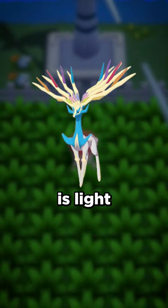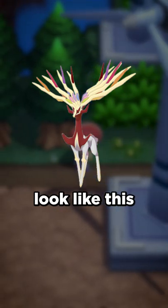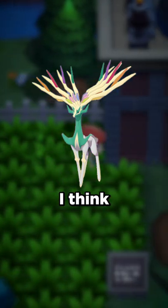First we'll do Xerneas. Shiny Xerneas is light blue and white. Giving it Evolto's shiny colors would make it look like this, which I think looks pretty decent. And giving it Zygarde's shiny colors would make it look like this, which again I think looks pretty decent.